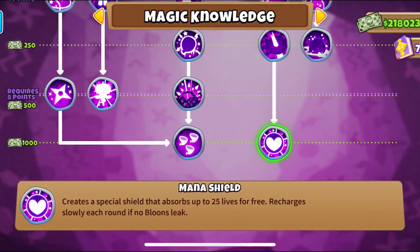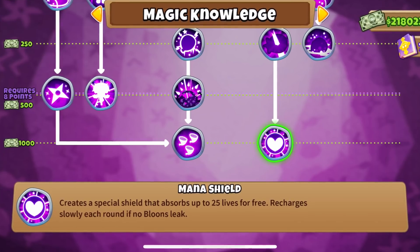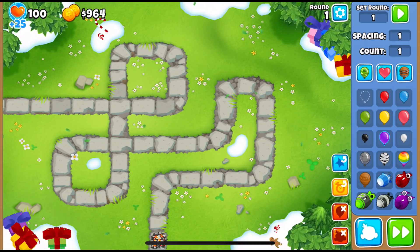Next up is the Mana Shield Monkey Knowledge from the Magic Tree. The Mana Shield is very useful in the early game, but the later you go, it becomes less and less important. For example, leaking two ceramics on hard mode, even if you have full Mana Shield, full lives, and road spikes, means that you're going to lose.